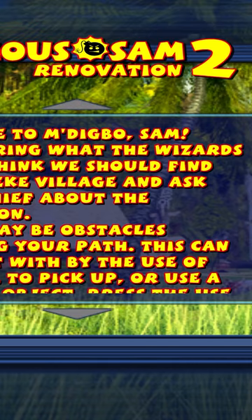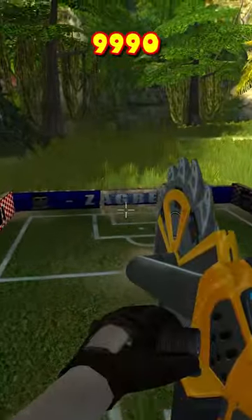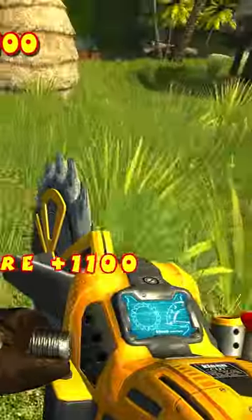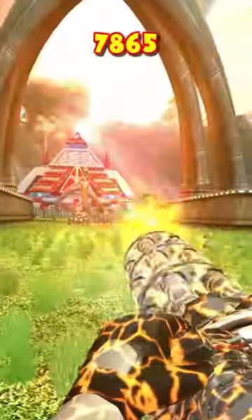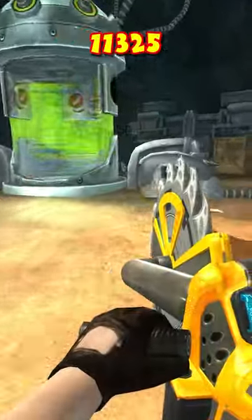If you've wanted a reason to play Serious Sam 2, then consider Serious Sam 2 Renovation. This mod makes subtle changes to the game, such as changing the HUD, fixing the displays on the weapons and arms. Some enemies have had their models replaced, some reworked effects, and other miscellaneous changes.